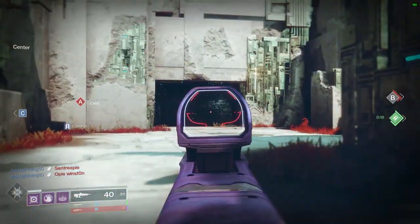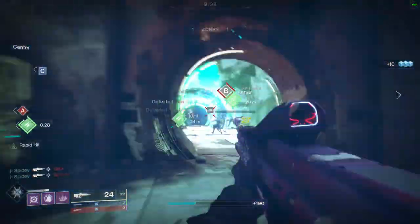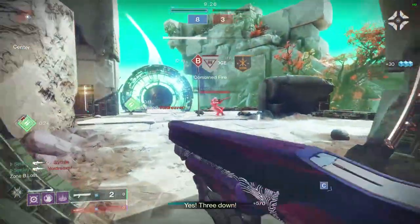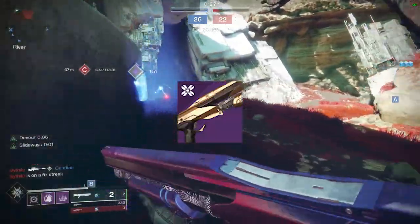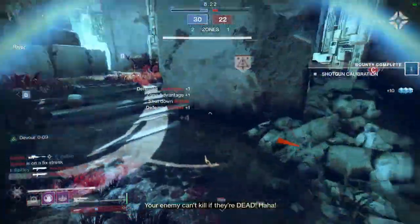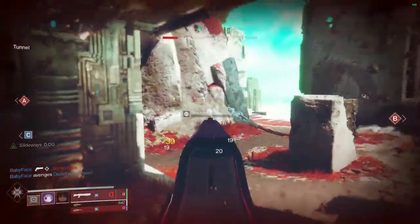We got a shotgun here, and I think it's probably one of the best rolls you can get on this shotgun — very solid all-around. This is the Prophet of Doom shotgun, the raid weapon from Garden of Salvation. It is beautiful, and it just got updated in the database so we can actually see the random rolls on it.